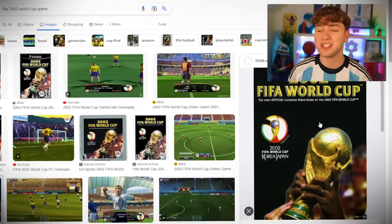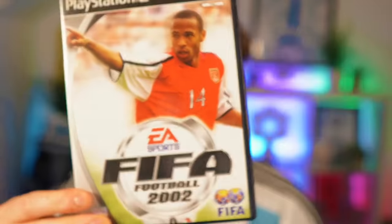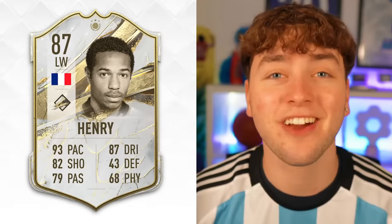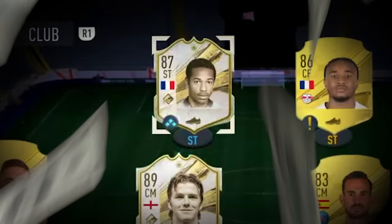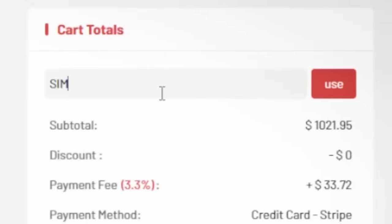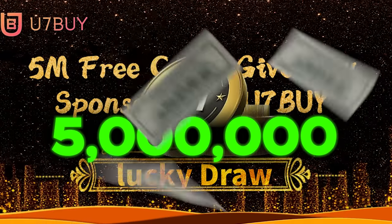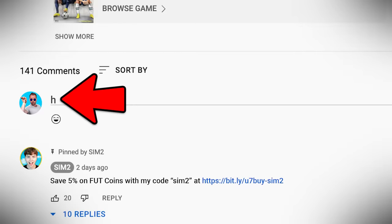It looks as if there's no players on the 2002 World Cup cover. So as there's no cover star on the 2002 World Cup cover, we're going to add the original 2002 cover star, which is Thierry Henry. 310,000 coins! And if you want to be able to afford players like Thierry Henry, make sure to check out U7Buy for cheap and reliable FIFA coins. Use my code SIM2 for an extra 5% off. U7Buy is also giving away 5 million coins — comment down below and I'll post the giveaway link in the pinned comment.